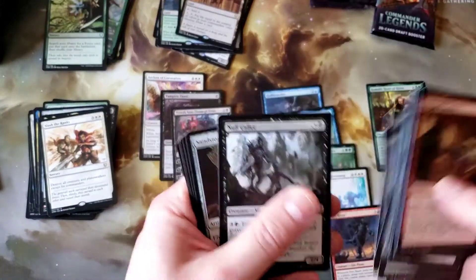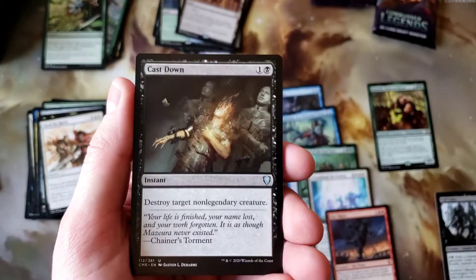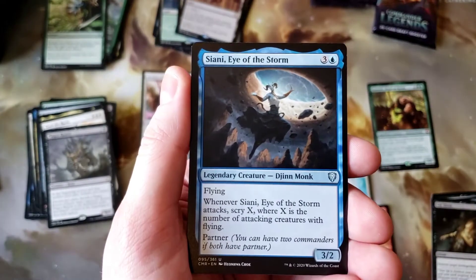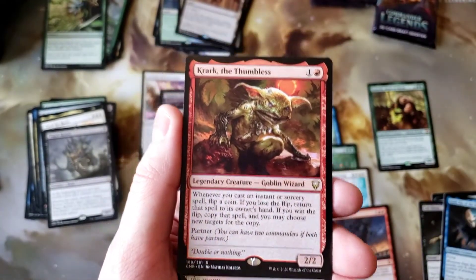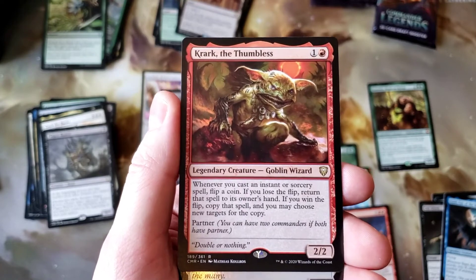Null Color, Sandstone Oracle, Cast Down, Plague Reaver — not what we wanted to see. Siani, Crark the Thumbless. I always wondered back in Mirrodin block who Crark was and why his thumb was an artifact — and then here we go, we got him. And Squad Captain.